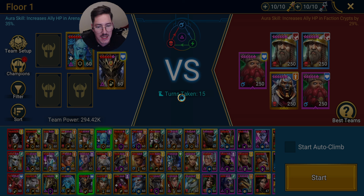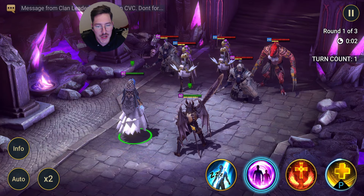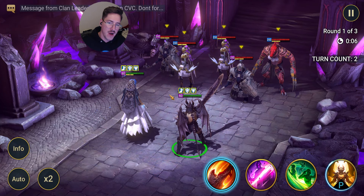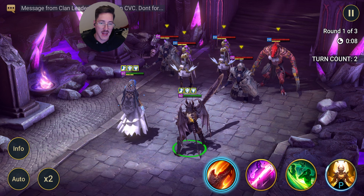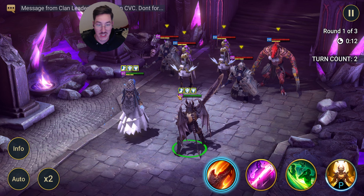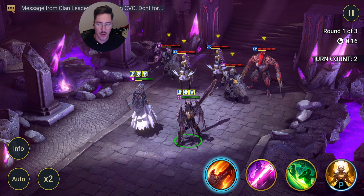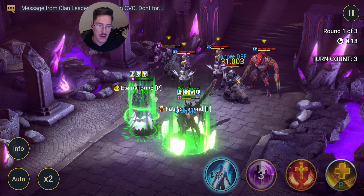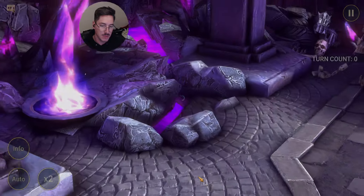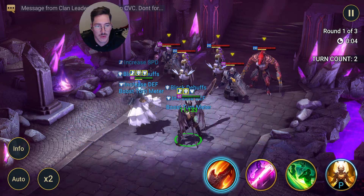We're going to hit Bulwark again. We had a good view on those numbers. Check that out — all three buffs are protected. Now that doesn't have anything to do with getting the bonus damage. Some of these buffs could be not protected at all and I'd still get it. Go ahead and hit Bulwark: 31. I would argue that 31 would have been like a 26 or 27 otherwise.